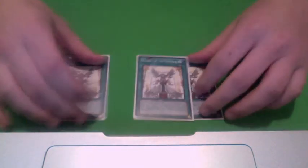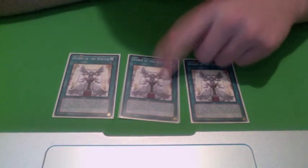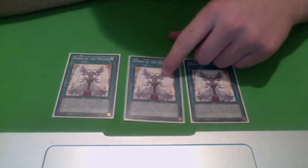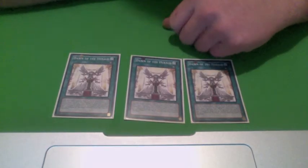On to the spells. Three Dawn of the Heralds — this is the Ritual card used to Special Summon Herald of Perfection. And after you Special Summon with this, you can banish this from your graveyard to get one of the Tributes back to your hand. So it's really good.